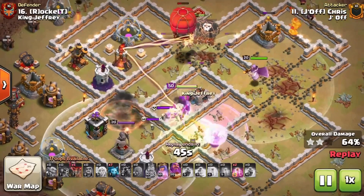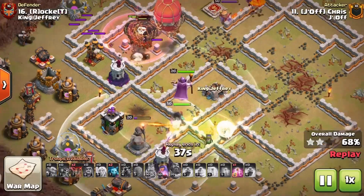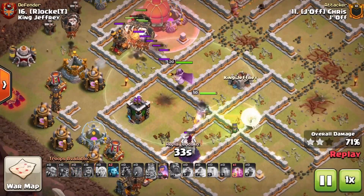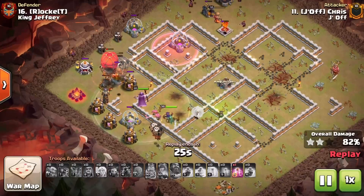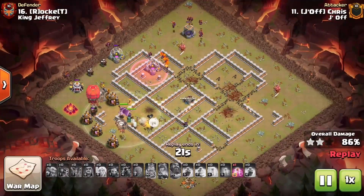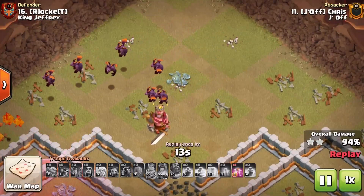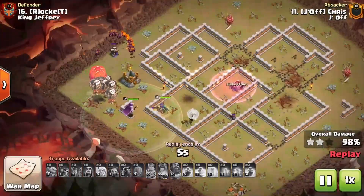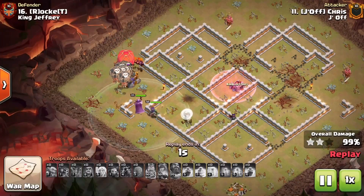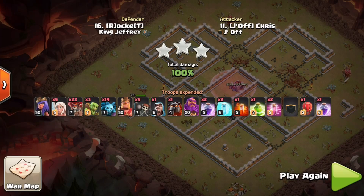Keep the Queen under a rage the entire time when she's under heavy fire areas. The Warden ability helps her and the balloons as they move through — a couple of haste to get them through the splash defenses and they coast through the rest. The Queen finally pops her ability, doesn't even need the last haste, and swags both stars. Seven to ten minions is a good amount to bring to avoid a time fail. Nice three-star attack by Chris.